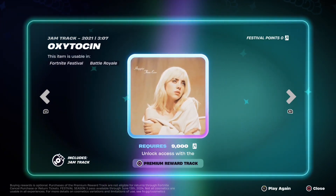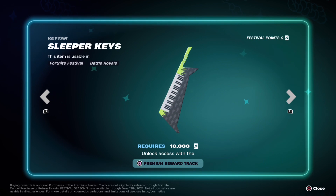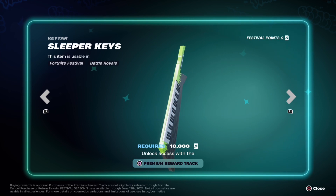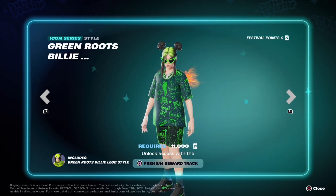The Billie jam track is Oxytocin — if you like that song, that's the last jam track on the paid track. Then there's the Sleeper Keys Keytar, and of course the other style for Billie Eilish: the Green Roots Billie skin.